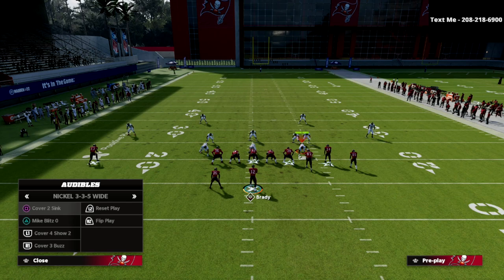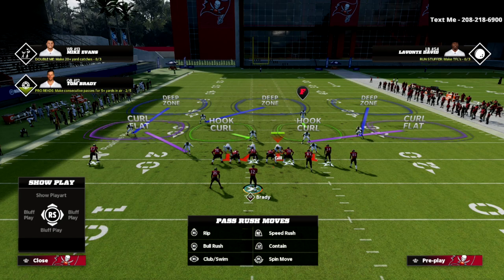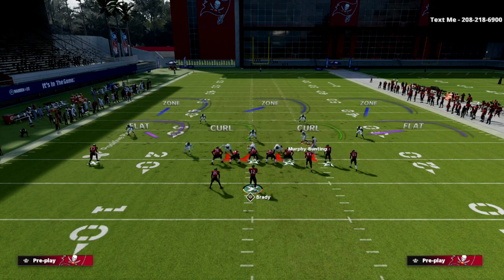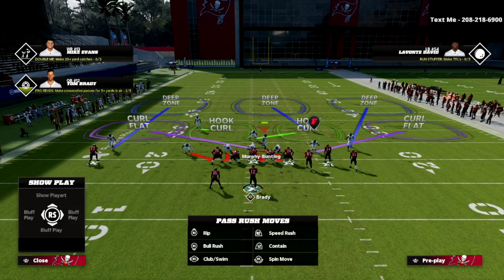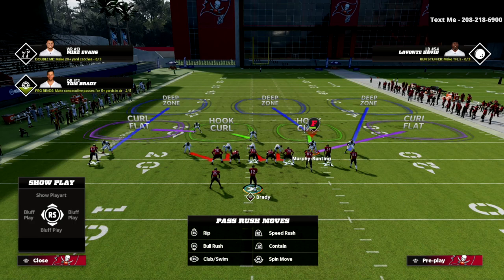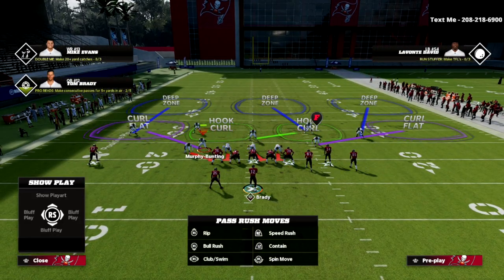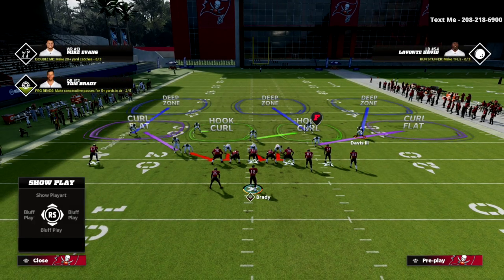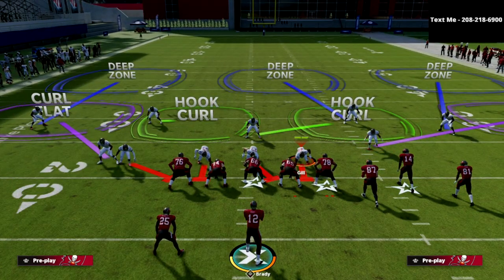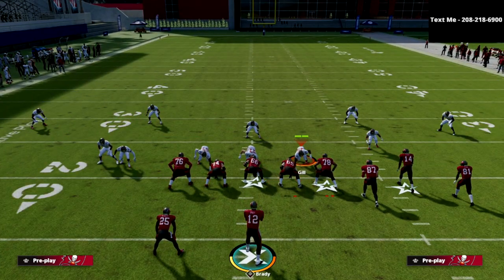I'm going to audible over to the cover three buzz. Right here I'm in the cover three buzz, and I'm going to simply flip the play. By flipping the play, I bring the nickel corner to this side. I like to go ahead and double whatever coverage you have here - so we want the hook curl to be on the safety. They may think they have you outflanked to this side, but on the backside you can simply take one of your defensive linemen and man them up on the tight end or drop them into a hard flat.